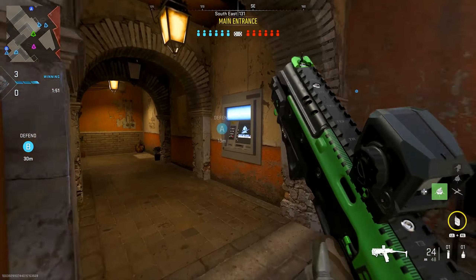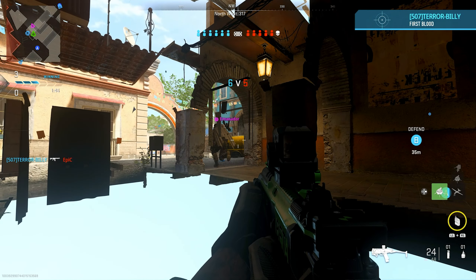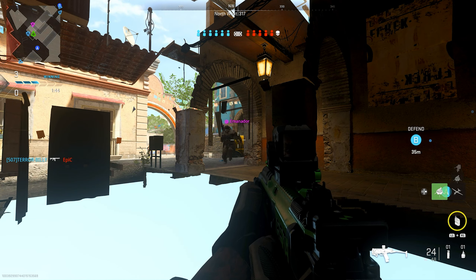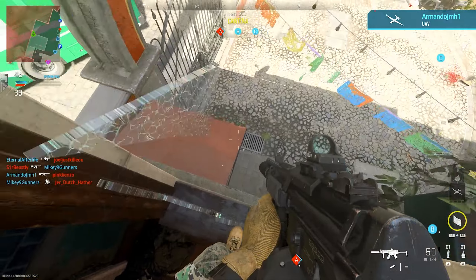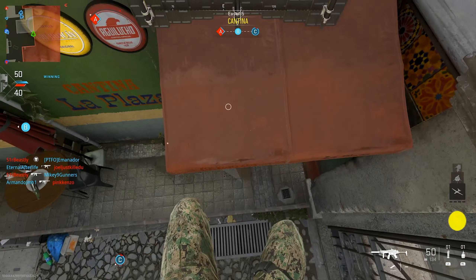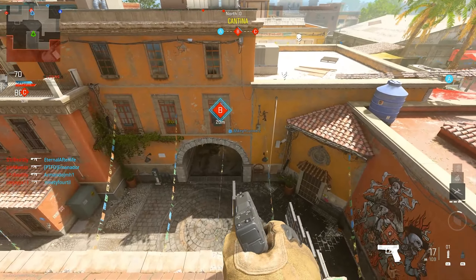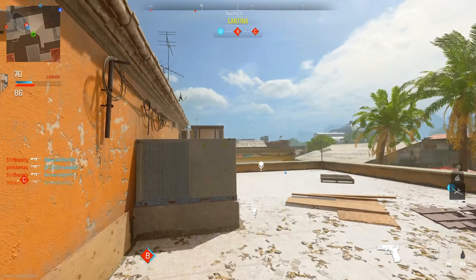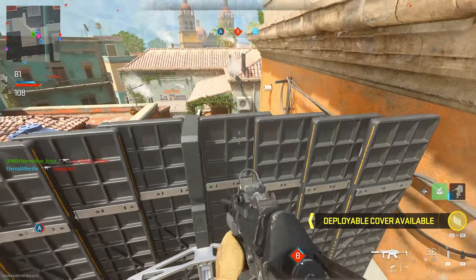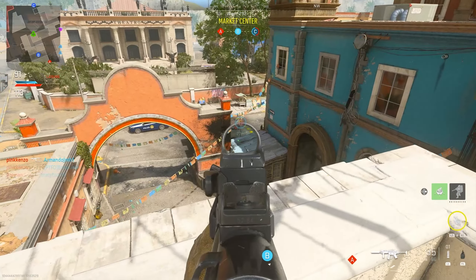Inside the connector between market center and main entrance, you could dive through the ATM machine and be completely out of bounds, allowing you to shoot through the walls at your enemy. For Search and Destroy, this was a little broken as A was directly where this out-of-bounds was. Another area that needs patching is right outside of the cantina — you jump through the window, place a deployable cover, and jump to the arch up to the roof. You can go even further with another deployable cover to get sights on the C objective in many more places. A really ridiculous spot that absolutely needs to be fixed before launch.